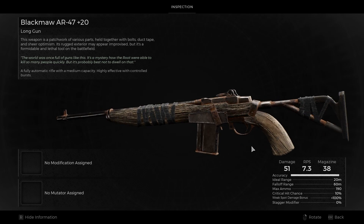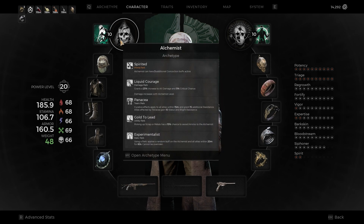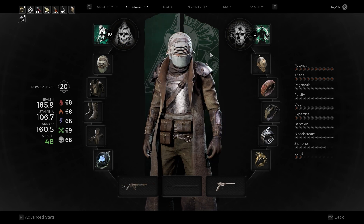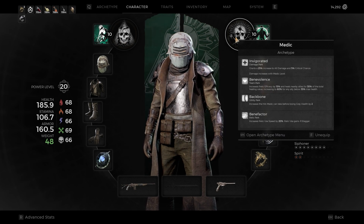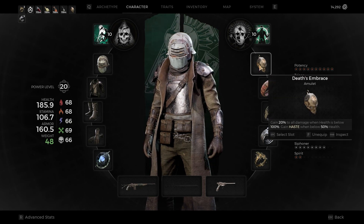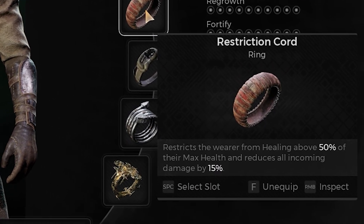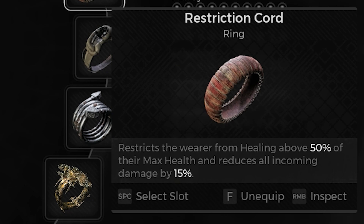Alright, so build time. I want to capitalize off this weapon's high base damage. Using Alchemist and Medic, we get 50% increased total damage. Death's Embrace increases our total damage by 20% when not at max life and gives us haste when below half. Using Restriction Cord, we can always have both effects active.